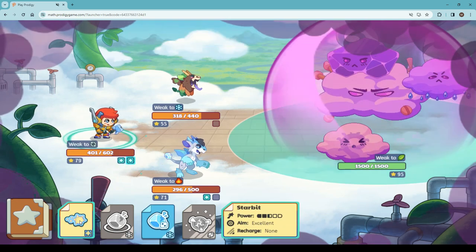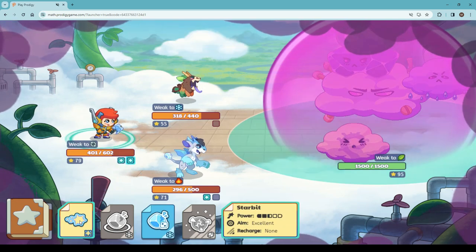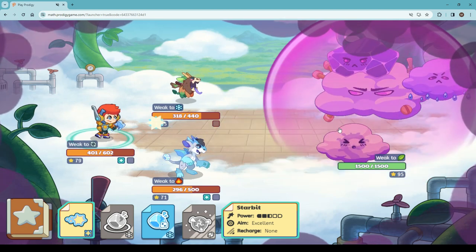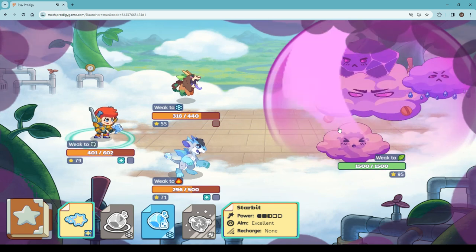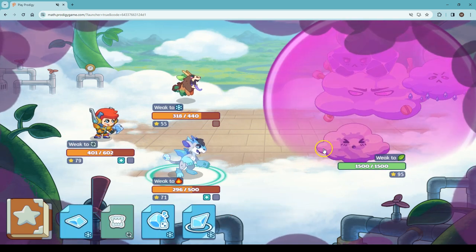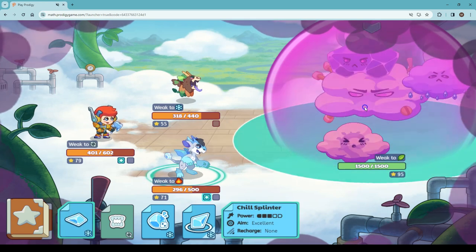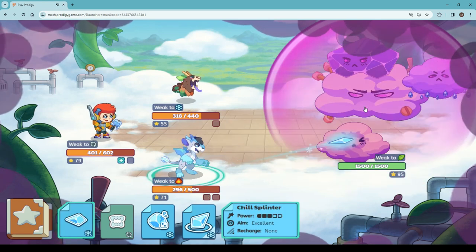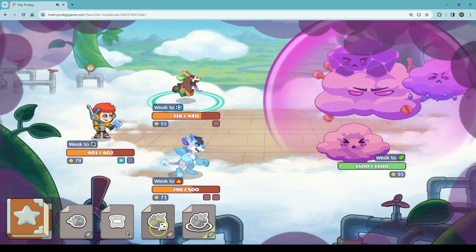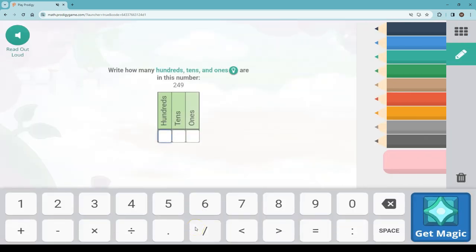It doesn't matter what spell we use, because it's not going to get through that defense. We've learned that this is now our third time playing Shadow Nasty Cloud, and every single time it seems like we have to wait for them to come and help us to remove this protection.